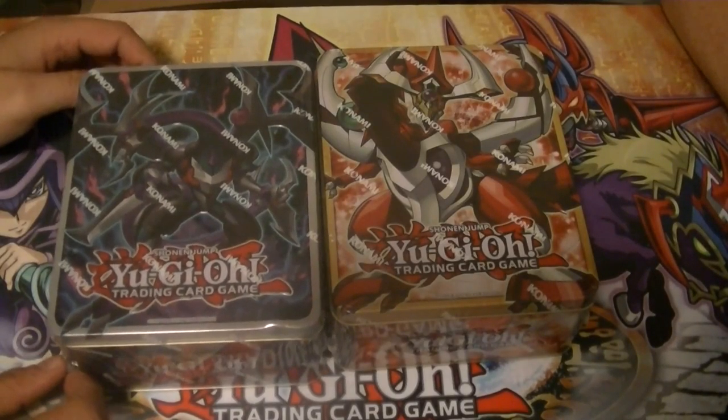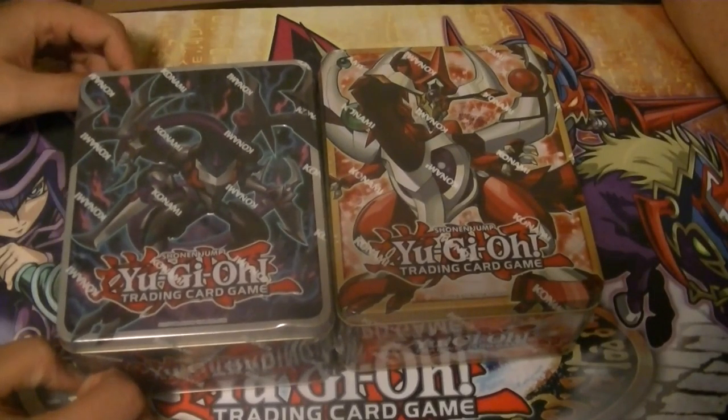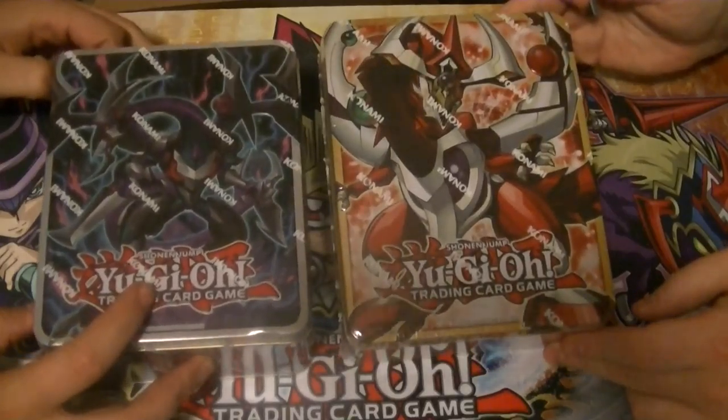Ladies and gentlemen, boys and girls, children of all ages, this is Supreme Dragon and Hidden Assassin P — that's Hidden Dragon — coming at you today with two cases of 2015 Mega Tins.